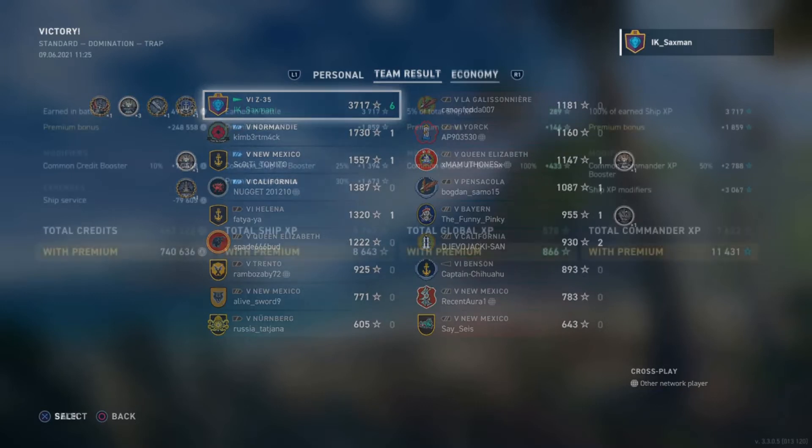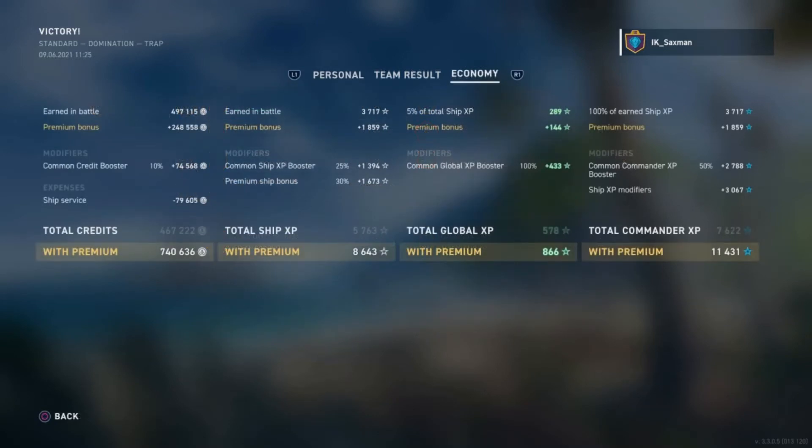Going to the economy screen, he's managed to walk away with a total profit of 740,000 credits, with a common credit booster and a premium account. Ship service cost in this case was 79,000 credits, because the Tier 6 premium does have a slightly reduced ship service cost.